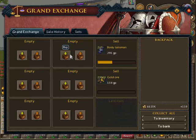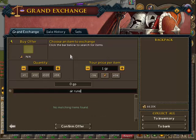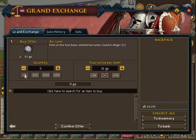What you want to do is just find a basic item - at the moment I'm going to be doing air runes. This is just basic for new people who are starting to flip. What you want to do is just buy the quantity of 1 at first, so you can see what the buy and sell price is.